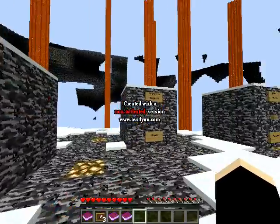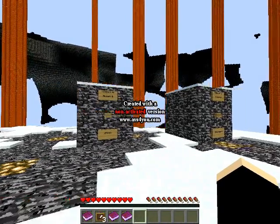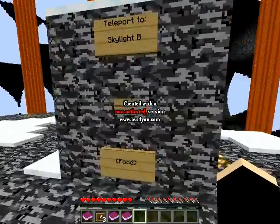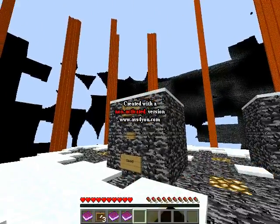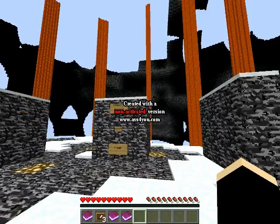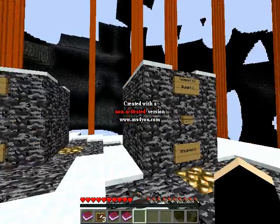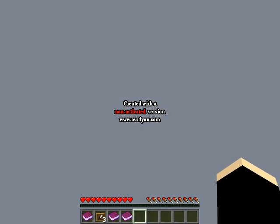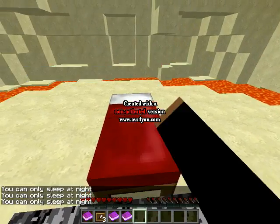Everyone always picked Skylight B. I want to try... everyone always picks this one — wood. So I'm going to go different. Equipment or food — I want to go for equipment. And I still have the books. Okay, I'm here.